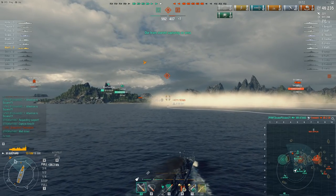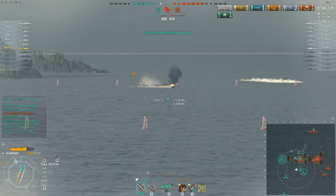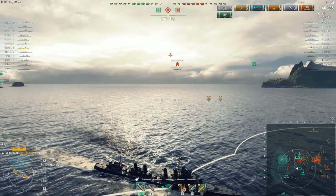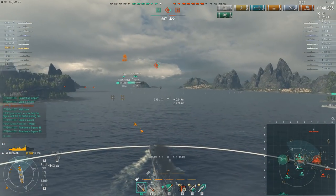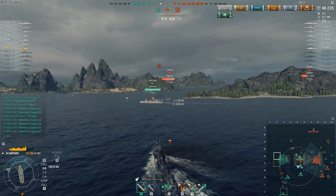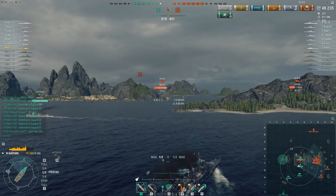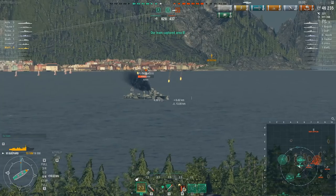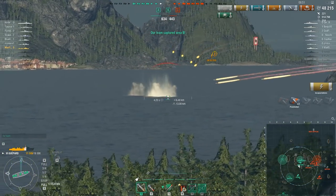While all of this was going on, several players on the team have been furiously pinging the western end of the map border to draw the friendly aircraft carrier's attention to the fact that the friendly Bayern, who's running south, is being pursued and hunted by one of the enemy destroyers. Since we've just seen the Z39 go down and the Gallant was spotted capping Charlie, the Bayern who is running south is being hunted by an Asashio. Remember - the Asashio's torpedoes are deepwater torpedoes; they can only hit battleships and aircraft carriers. They're even explaining it to the carrier in very small words in chat, and he's just launched a squadron of dive bombers.